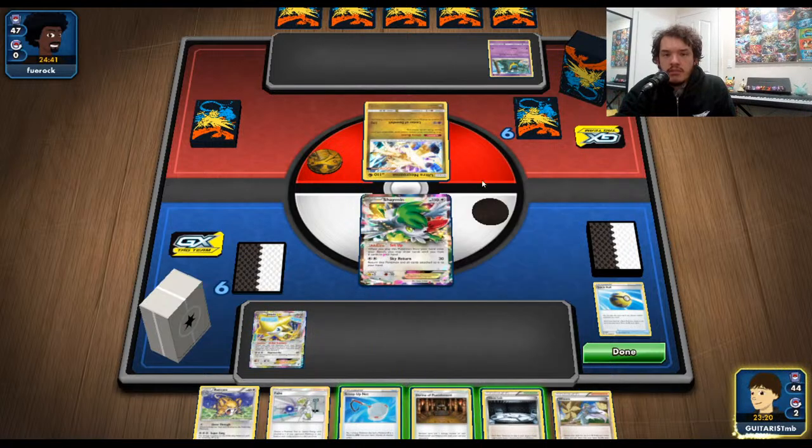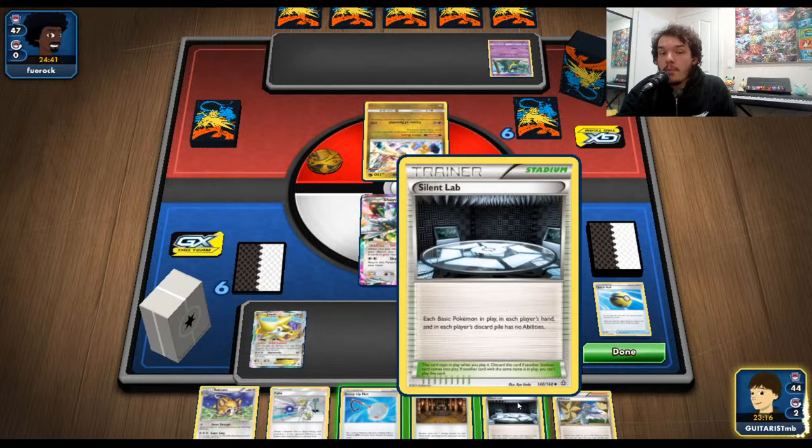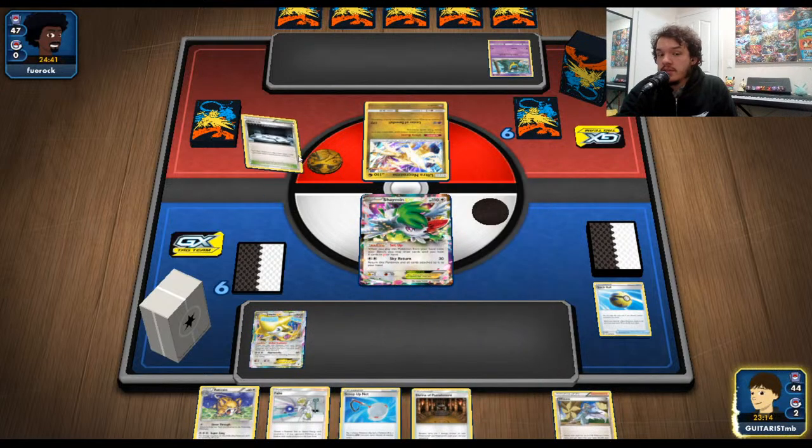I think since I have this Shrine in my hand it's kind of risky because he could knock this Shaman out in one turn, but I'm going to go ahead and put down the Silent Lab because I can get rid of the next one with this Shrine.